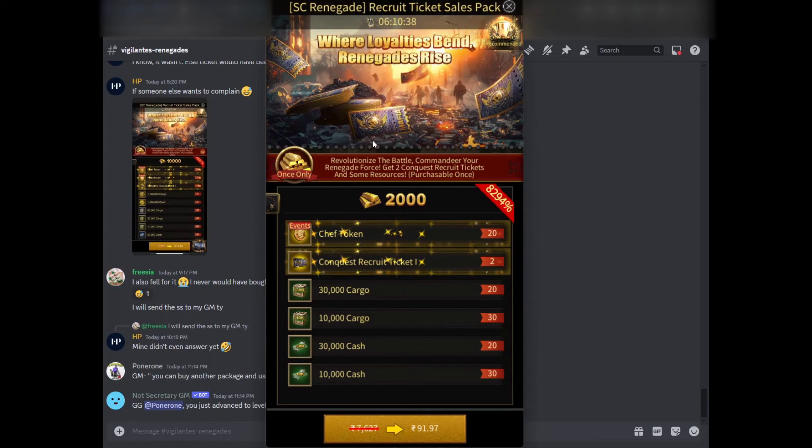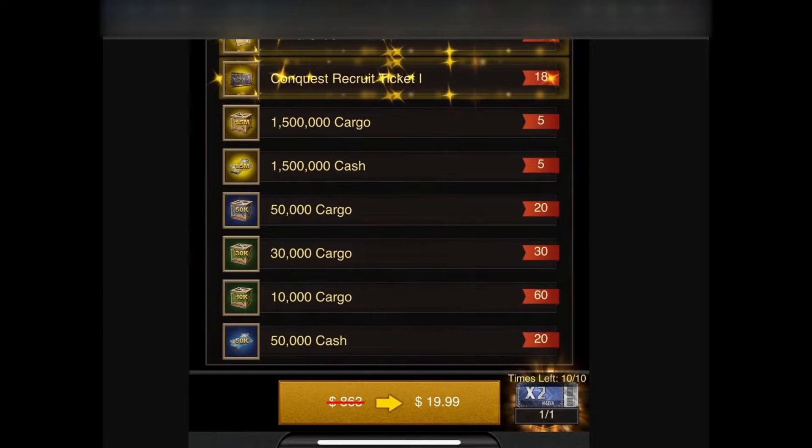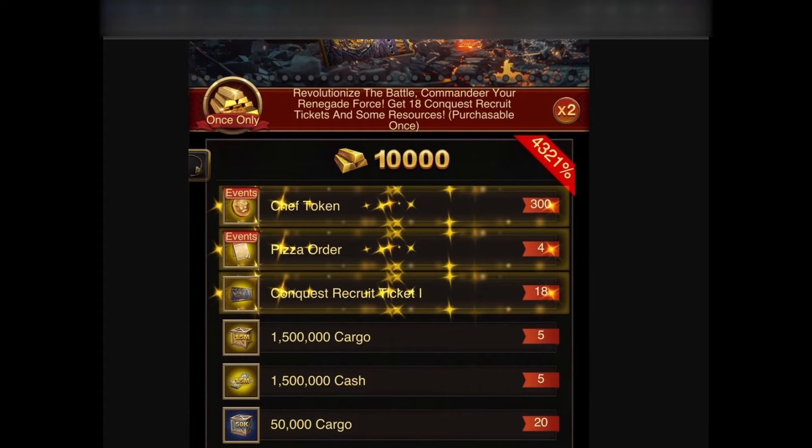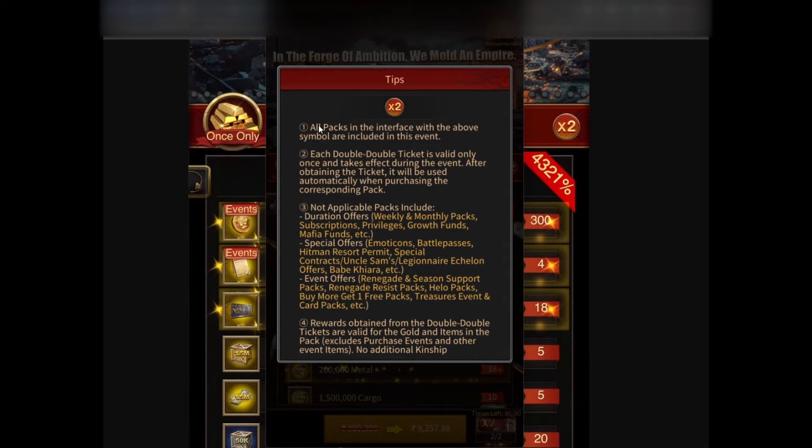The topic of today's video is this pack right here and how they're misleading people. There's a $20 version of this pack, and it clearly has the 2x symbol as well as the Double Double card at the bottom. That means if you buy this pack, instead of getting 18 tickets, you should be getting 36 tickets. And if you read the rules, it says that all packs in the interface with the above 2x symbol are included in this event — meaning all packs with this symbol give you double the rewards.